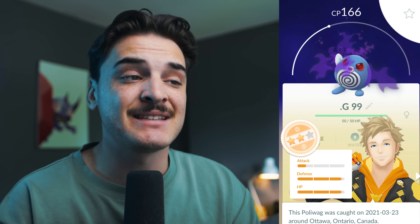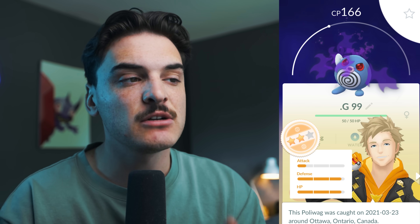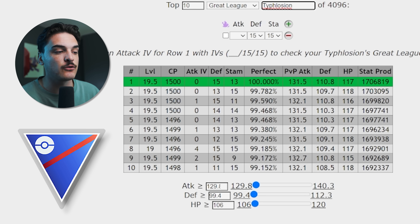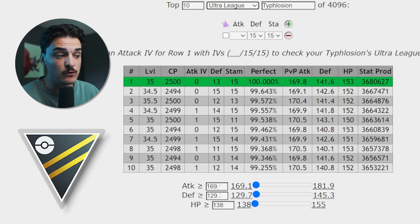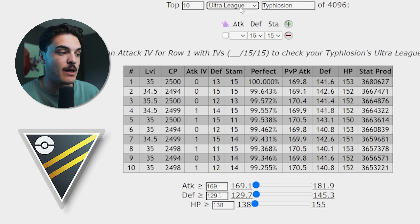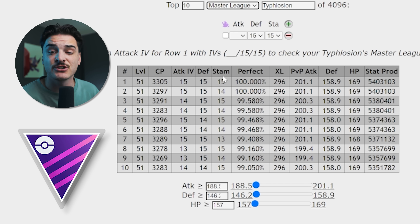A hundo is not always the best. Sometimes you want PVP IVs in Pokemon Go — I'll put a video up on why that is — but generally it makes your Pokemon bulkier. For Typhlosion in PVP: in the Great League, 0/15/13 is the rank one IV spread, but anything low attack, high defense, high stamina works fine — rank 7 is 0/12/15. In the Ultra League, 0/13/15 is the rank one, just switching those two numbers. And in the Master League, of course, 15/15/15 — the hundo — is the best since there's no CP cap.